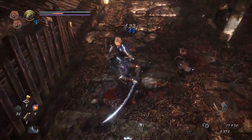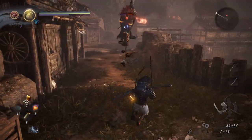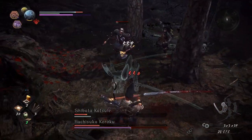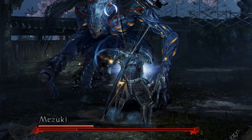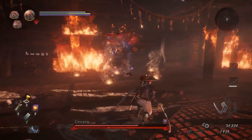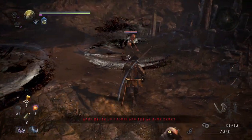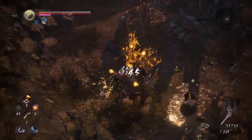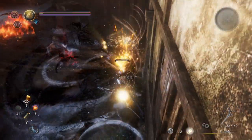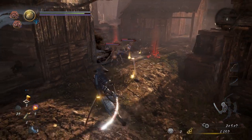Out of all the mechanics from the first game, the Ki Pulse is the most critical. It's a maneuver that allows you to restore some of the ki you've expended from attacking or dodging. To perform a Ki Pulse, press R1 the moment light gathers around you after an attack. The more precise your timing, the more ki you'll gain back. It's paramount to use Ki Pulses during a fight, as the extra ki can be a lifesaver when cornered — especially against bosses. It's also necessary when purifying Yo-Kai realms, which are small areas that enhance enemy strength and slow your ki regeneration. A Ki Pulse can instantly extinguish a Yo-Kai realm, which becomes even more important inside the Dark Realm, where Yo-Kai realms are even deadlier.